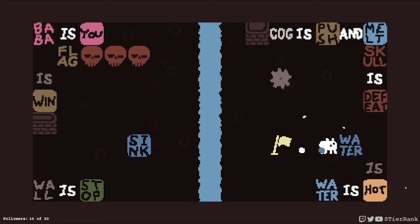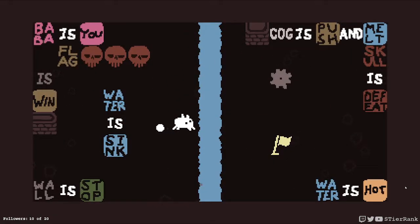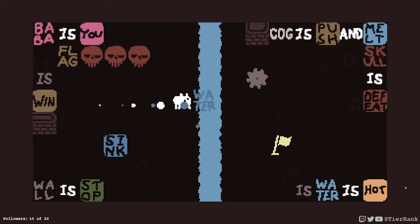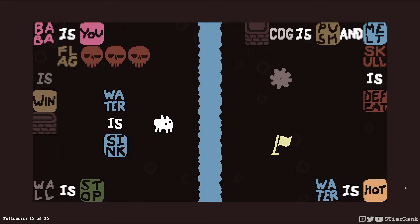What if we do two water is hot — will that make it not hot? It just makes it double hot, it explodes the cog even louder than before. Yeah, it's just one boom with a single hot, but two booms with it doubled. I also think we may have even tried something like water is water is hot, and that still isn't going to allow me to cross with the cog. What else could we get here?